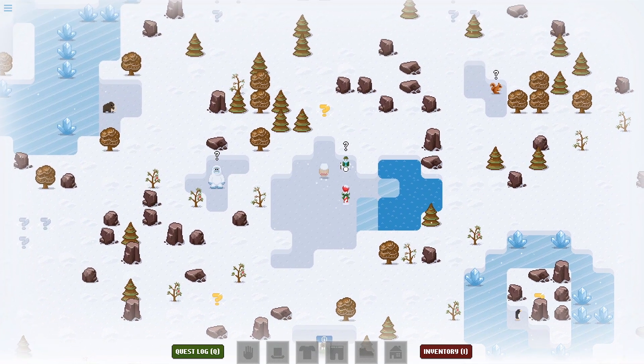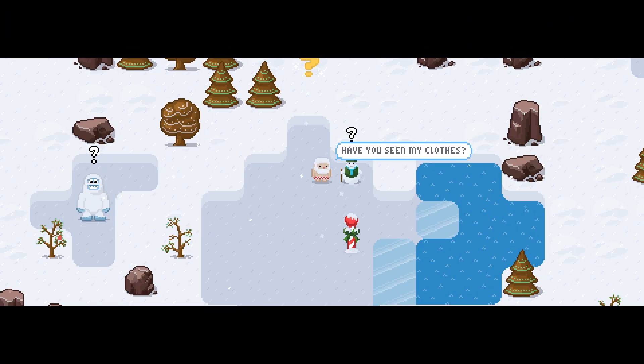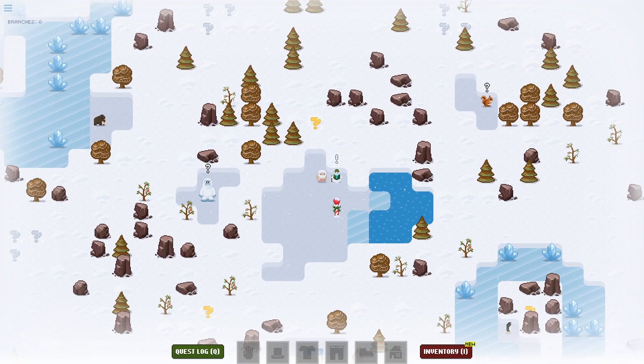I don't know. Talk to this dude. That was quite the storm we had. Have you seen my clothes? I found some snow pants. Bring me four branches and I'll give you these snow pants. Craft branches from your inventory. Go away. Harvest some gingerbread trees.